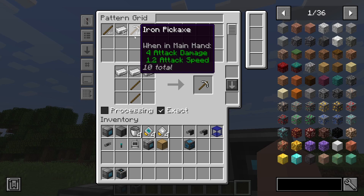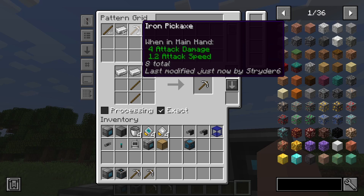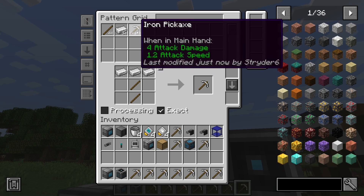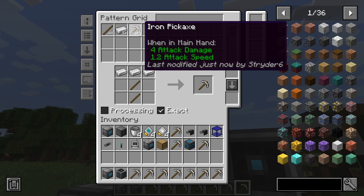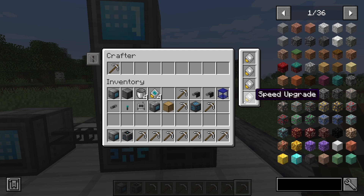That took a little while — it's not that slow, but if you're crafting stacks and stacks of stuff it can get quite slow. So if we take these out, you can see it says Craft again. We can make it faster with a speed upgrade, so we just put one in each slot and it'll make it a little faster every time you put one in.